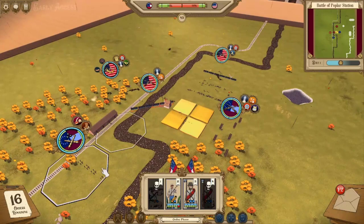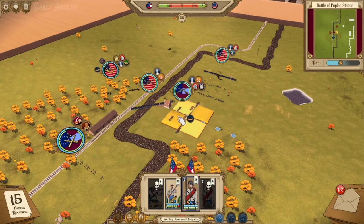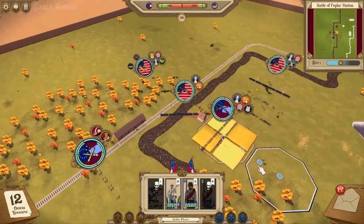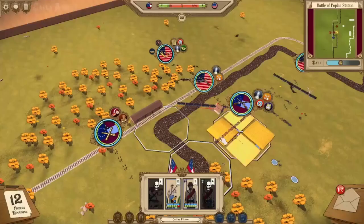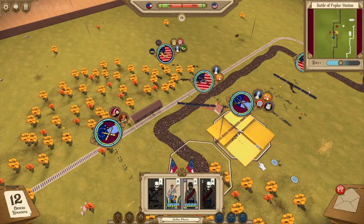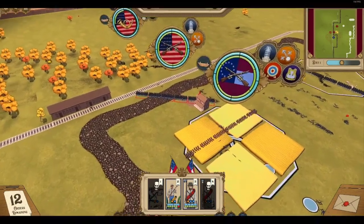I'm going to use that to my advantage and try to wipe this unit out. I'll go seize the wheat field first, form into a battle line, and fire, fire again. To reiterate the hotkeys: you can use the number keys 1 through 5 to change into formations, tap F to toggle your range, and then right-click to shoot. You don't even need to use any of the on-screen buttons if you know the hotkeys. We'll go into line and move up.